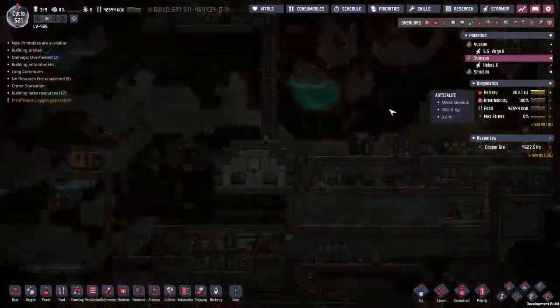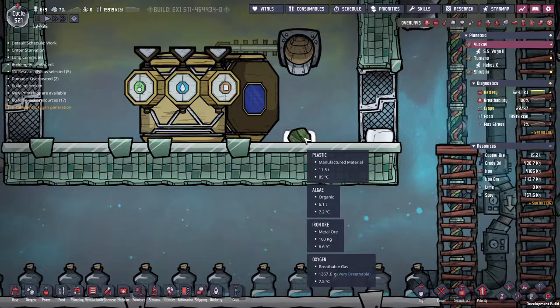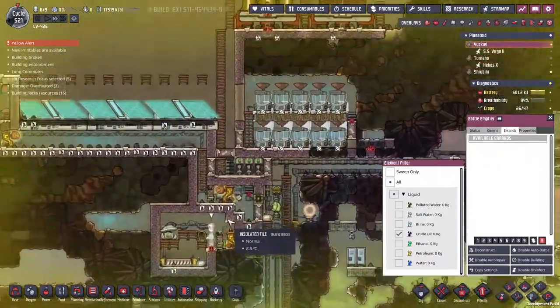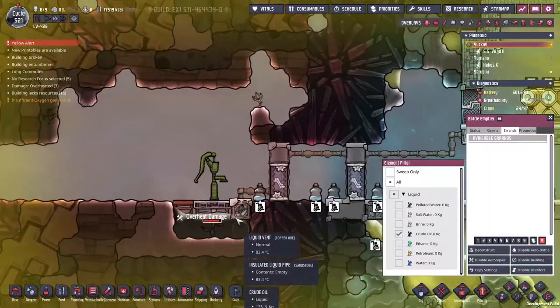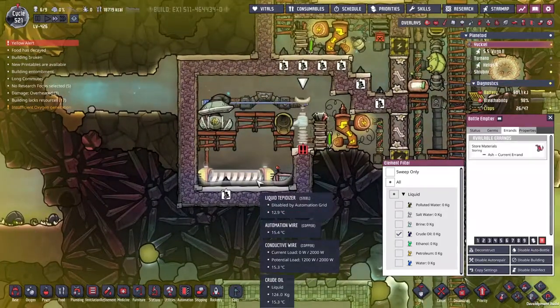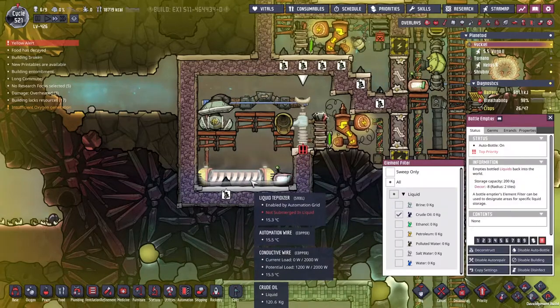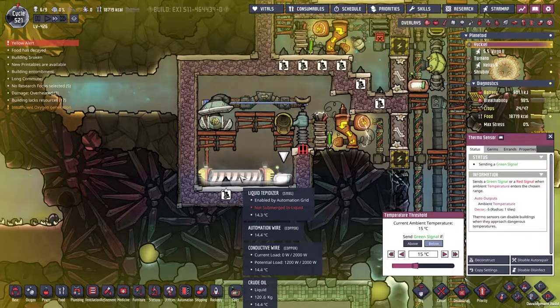It's coming through much hotter, so I've asked for this to become a high priority. We really need to get the oil filling up by the tepidizer. I've only set the thermosensor to 15 degrees so it tells us when we are submerged or not submerged in liquid. We're still not submerged in liquid, so we're going to leave it running and see what happens. Roughly 200 kilograms of tile — I think we're going to leave it there.